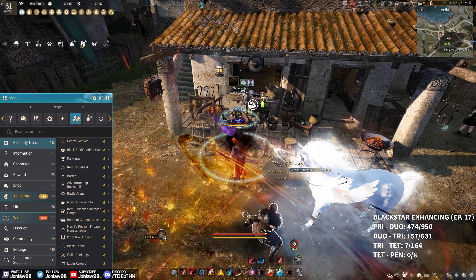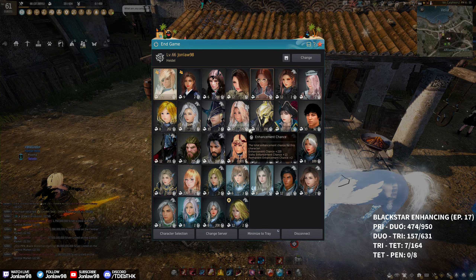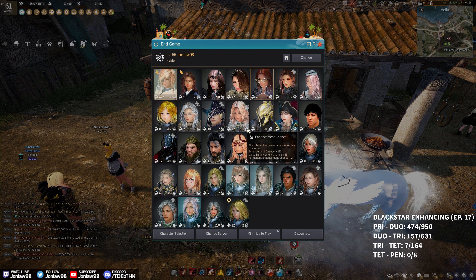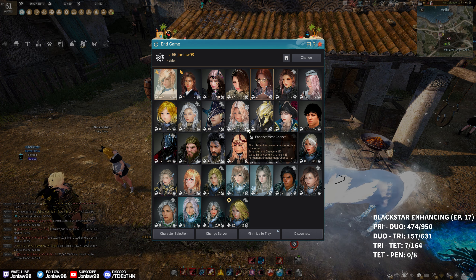Before we actually get started, this is the stack we're gonna be using if we get TET — we have a 235. My goal is ultimately to try to push this one up to like a 280, and this is going to be the stack we use for a PEN Debo ring since that's all we actually have to go for now. We either get PEN Black Star before 280 or we get to 280 and we just save it — that's the goal.